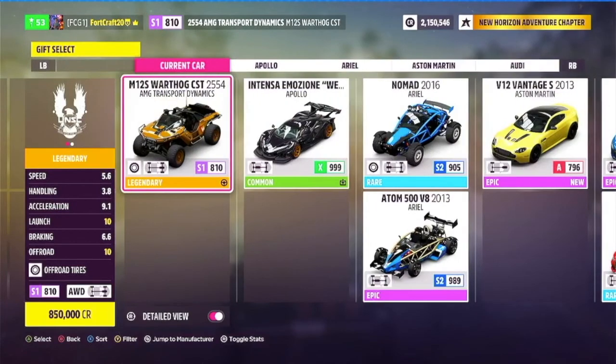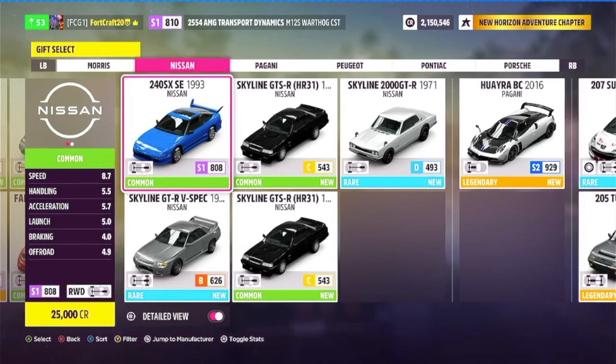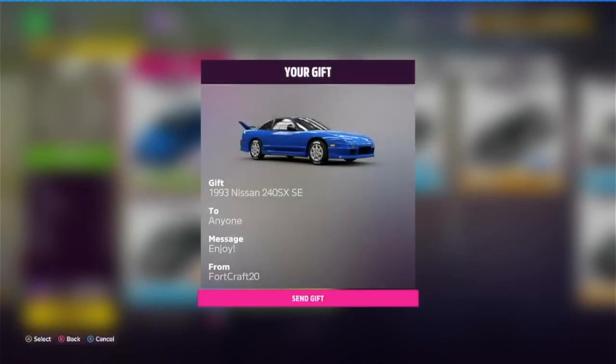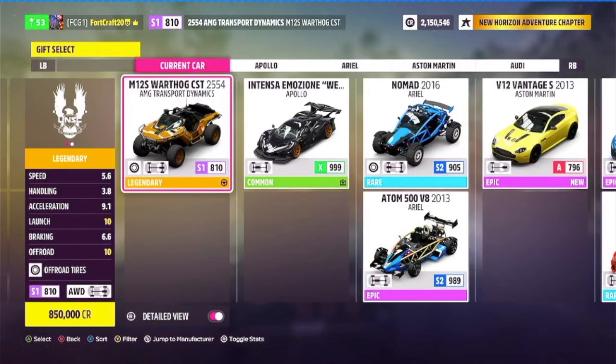And the final one — the Nissan 240SX SE. The reason I'm gifting this one away is because I needed some not-so-good cars, but also this is kind of a good drift car, so why not? I'm going to give this to anyone. 'Enjoy your game,' my Gamertag, send gift. And that is the 10th car gifted.